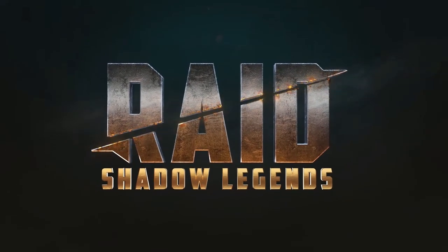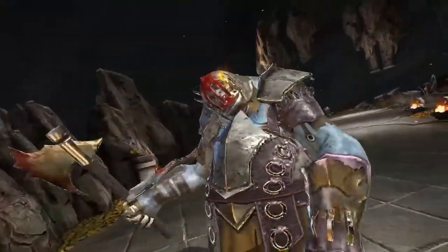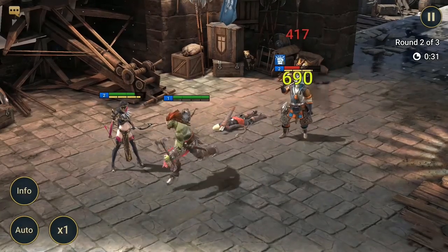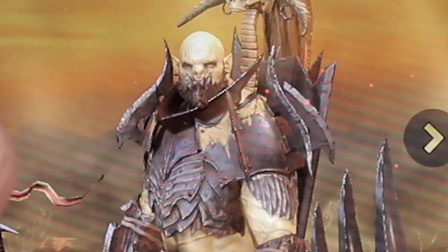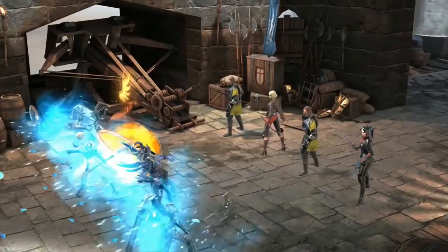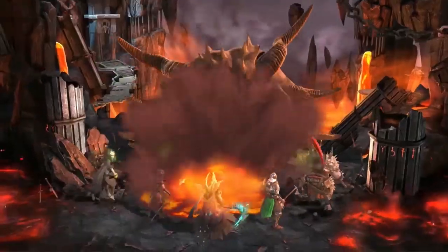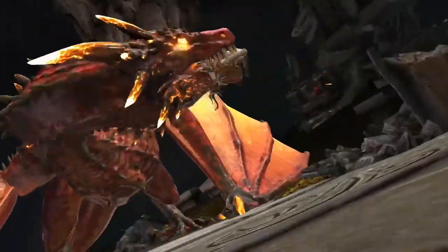Today's video is sponsored by Raid Shadow Legends, a tactical turn-based RPG for mobile devices where you collect champions, build a team, and fight through rounds of enemies in turn-based combat. There's over 400 champions to collect and customize. There's a little bit of something for everyone between collecting characters, a deep storyline, strategic gameplay, PvE boss fights, and PvP arenas. Plus, the game looks pretty good, so that doesn't hurt.